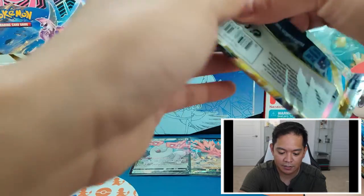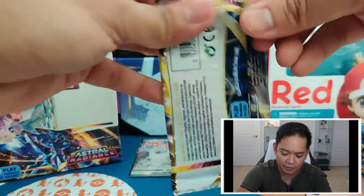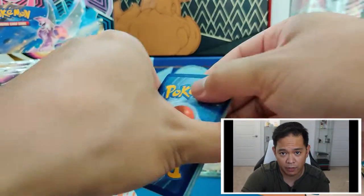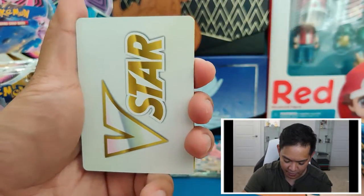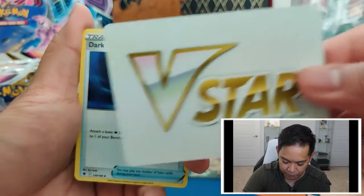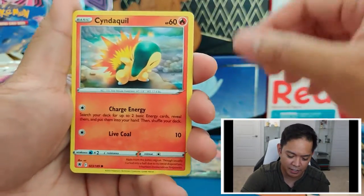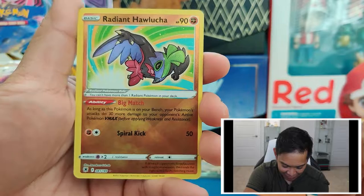So far, kind of about halfway through this first stack of booster packs and not disappointed at all. We'll see how things go. I believe this is the V-Star card indicator — in Astral Radiance you get the V-Star indication, which also comes with any V-Star boxes. In order to play the V-Star... as we get a Radiant Hawlucha! Nice!